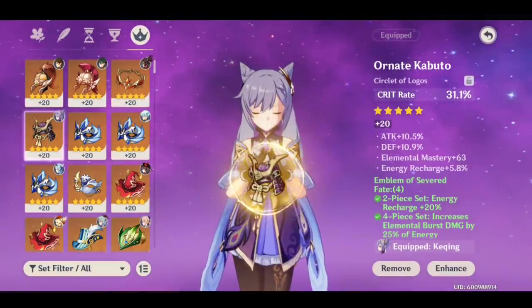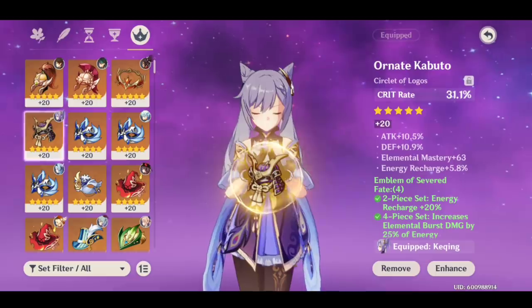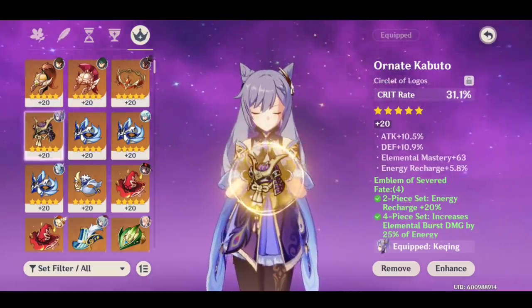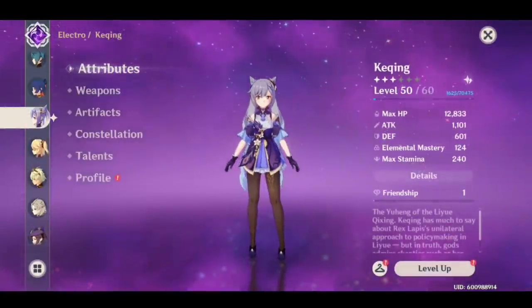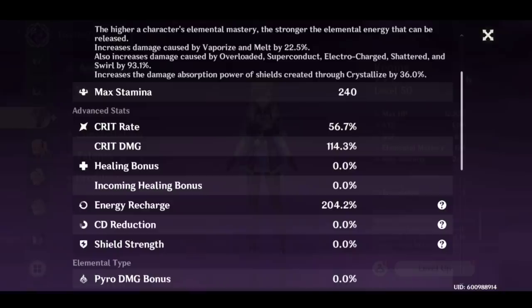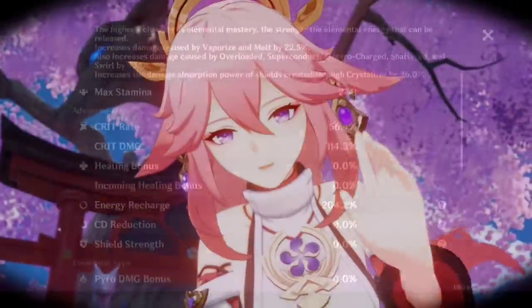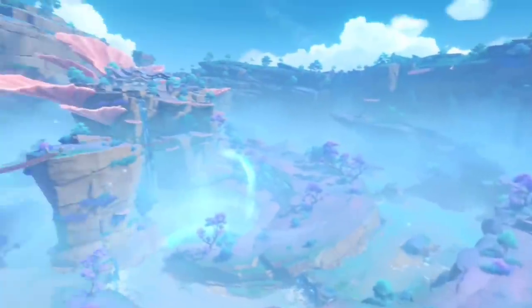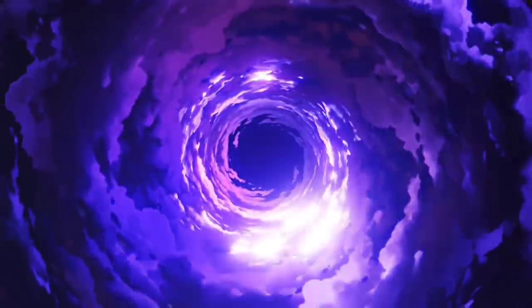For my Circlet, right now I have a Crit Rate Circlet on, but that's the one I need to work on the most — I really need better substats on it. So that is my main focus when farming Artifact Domains right now. Looking at my stats so far, my Crit Rate to Crit Damage is pretty decent, though I'd love that Crit Damage to be higher. My Energy Recharge sits at 204%. Once we factor in the Raiden Shogun's Ascension — an additional 32% at level 90 — and then the Engulfing Lightning's Energy Recharge substat, that's another additional 55%, which means I'll be over the 300% threshold.